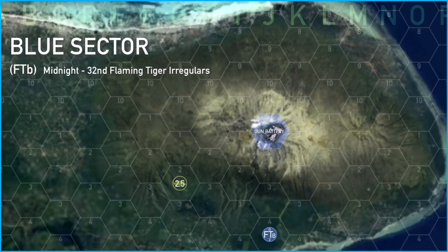In Blue Sector, FTB moved forward and took out the 2.5 fixed mobile unit, then moved into its hex.